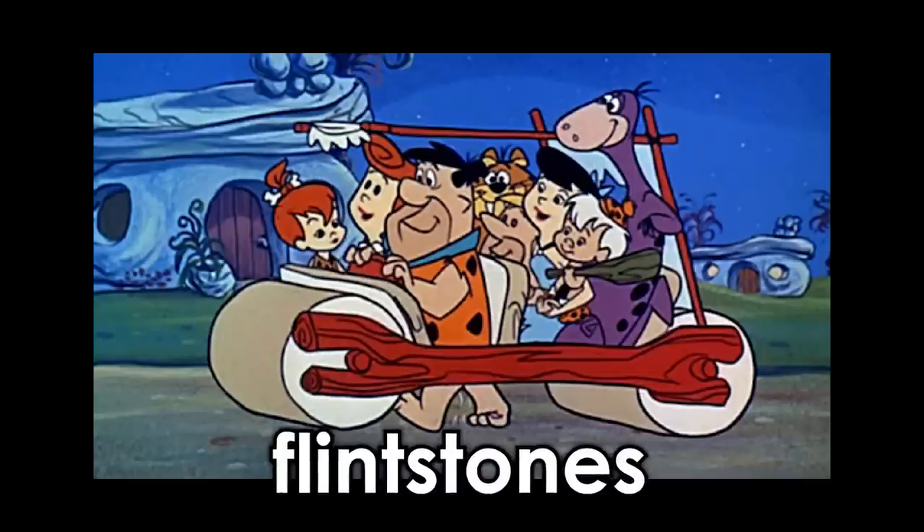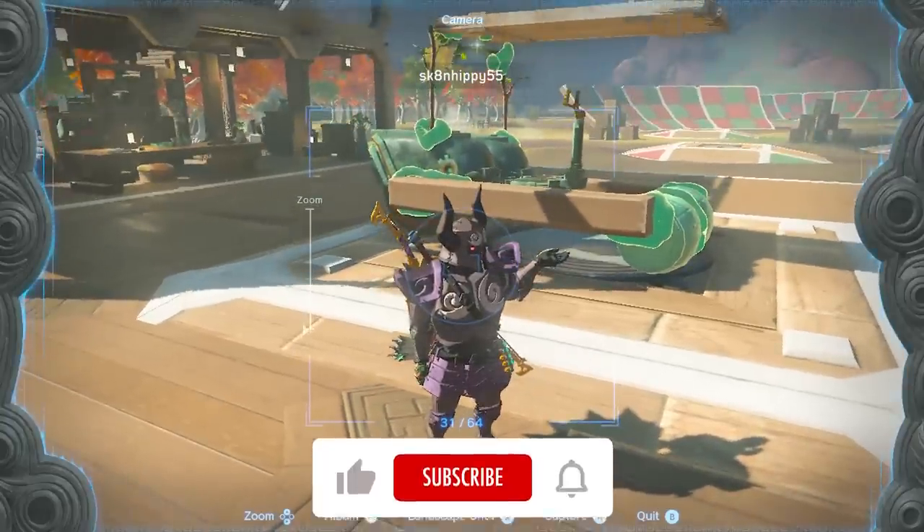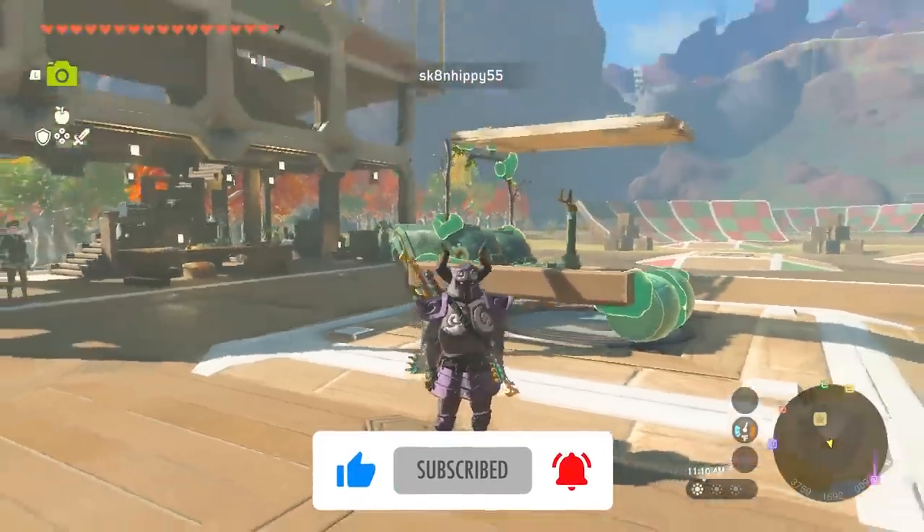The Flintstones is an S-tier cartoon which most of you here are probably way too young to remember. Skate in Hippie has built the Flintstones car in TOTK. Technically it should be powered by feet, not small wheels, but we'll let them off.